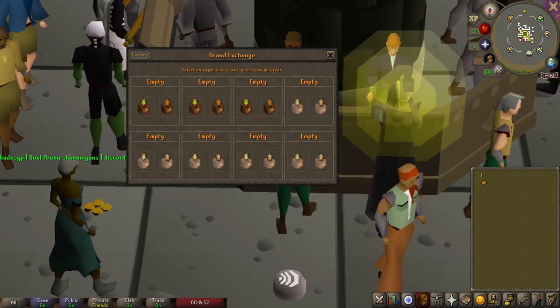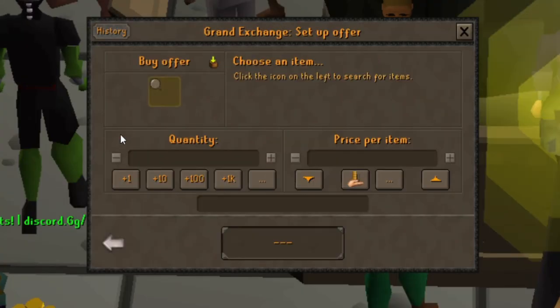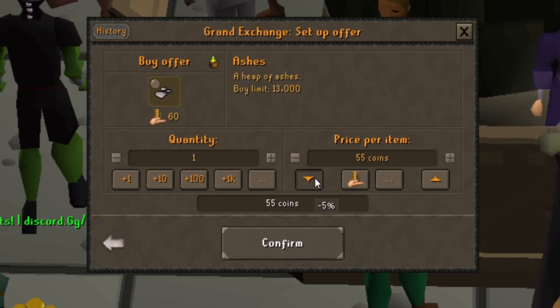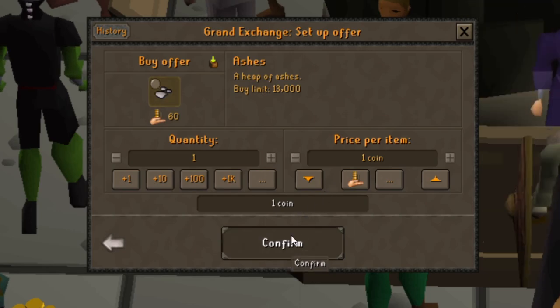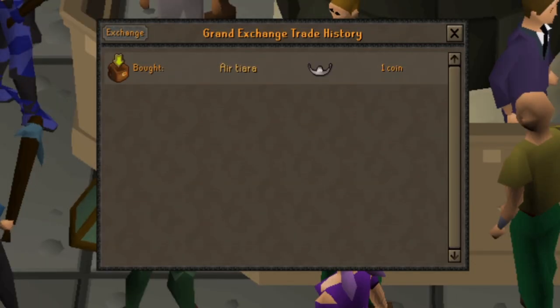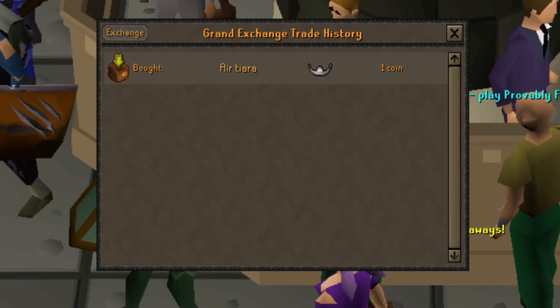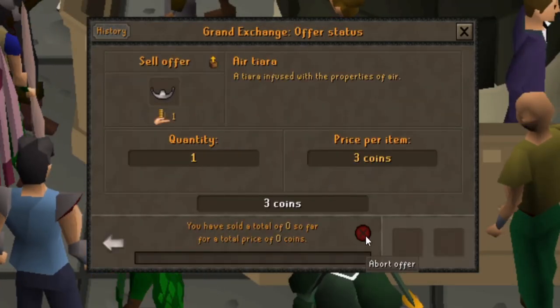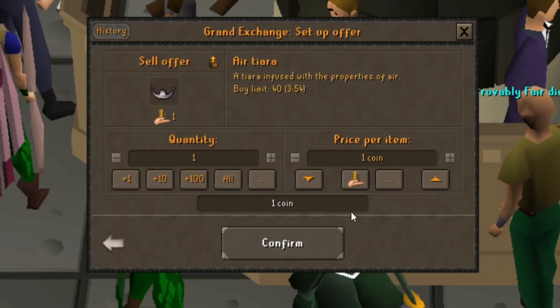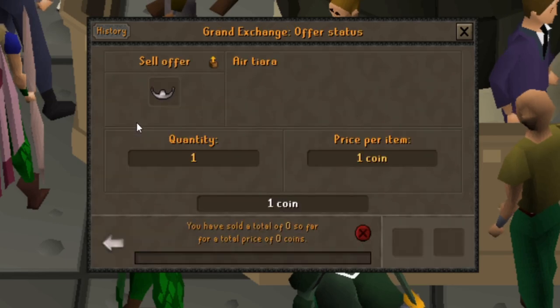During this 1gp-to-bond mini-series the only way I can make money is through the Grand Exchange. It took me a while to find the first item I could buy. I went through bucket, ashes, and bones and couldn't find anything. Eventually I tried the air talisman and the air tiara and bought that, but it didn't look like it wanted to sell. After about 15 minutes I'm just going to sell this air tiara for 1 gold and try to find something else.